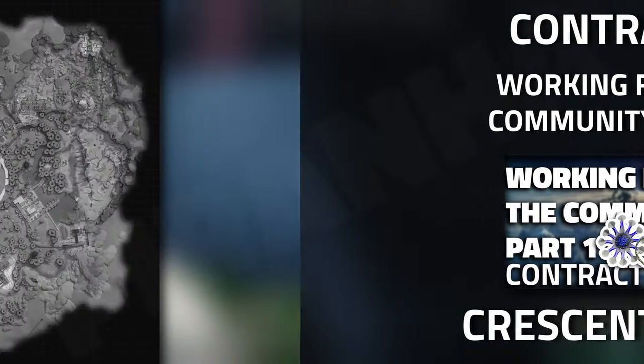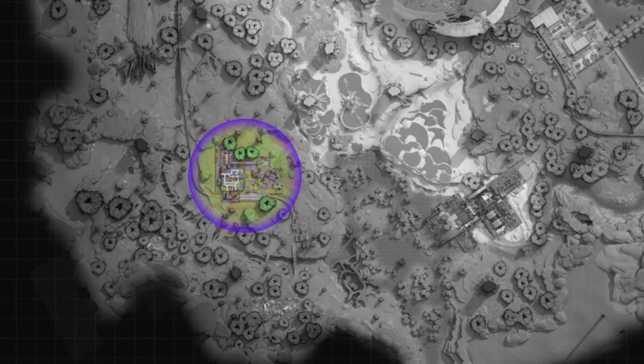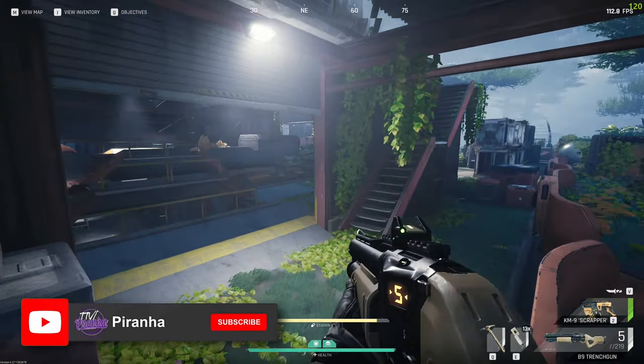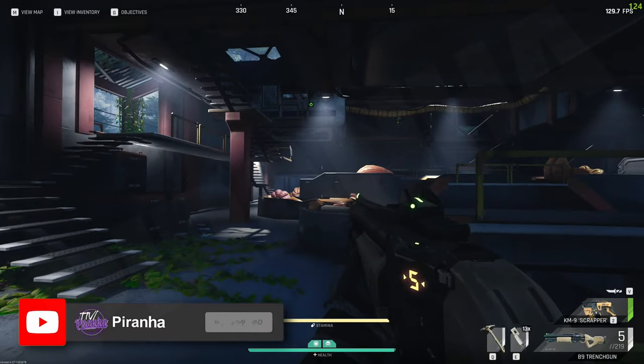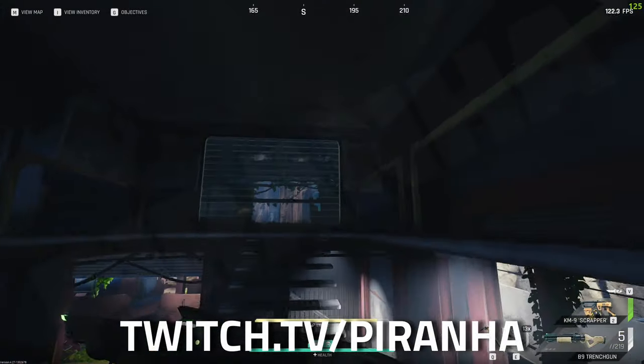Now, where to use this key: it is used on Crescent Falls. Once you're on Crescent Falls, you're going to want to come to Nutrition Farms Processing, which is at the southwestern part of the map. Here we are at the actual processing area.